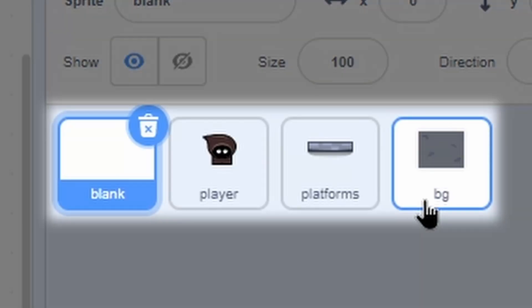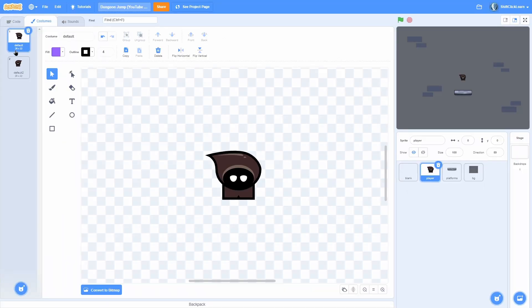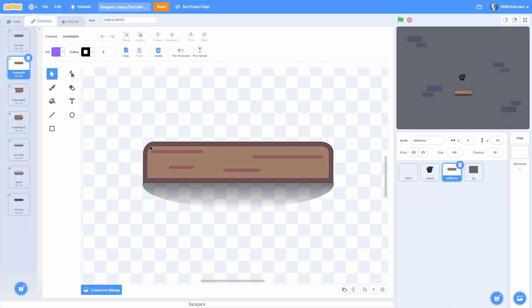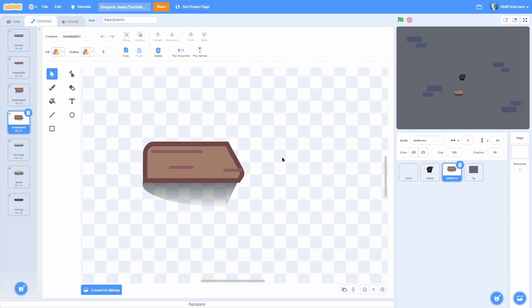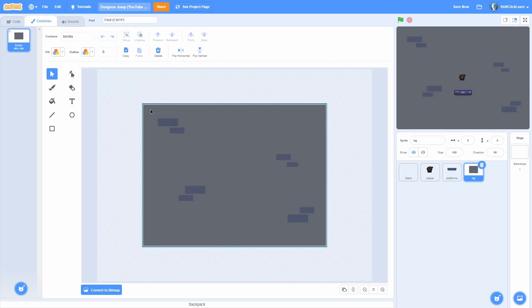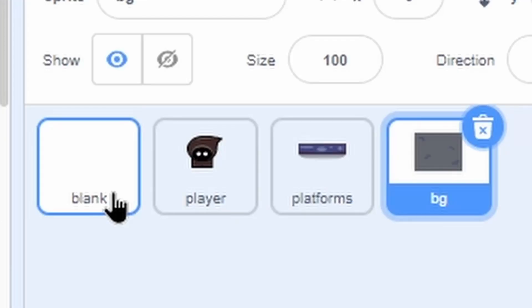Now let's get coding. Starting with a new project with four sprites: blank (no costumes or sounds), player (with default and default-two flip costumes), platforms (normal, breakable, breakable-two, breakable-three, particles, bouncy, spike, and moving costumes), and bg for background with a brick costume. If you don't want to make the art yourself, click the link in the description to find an art project on Scratch where you can pull all assets into your backpack.